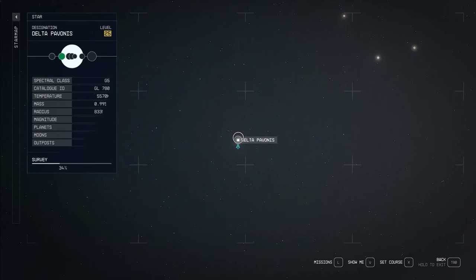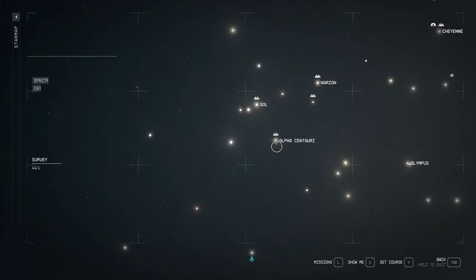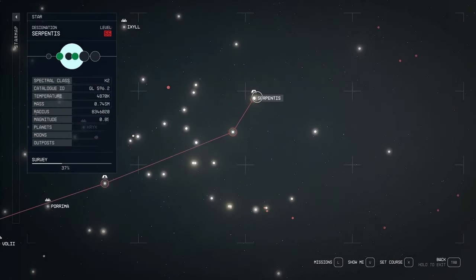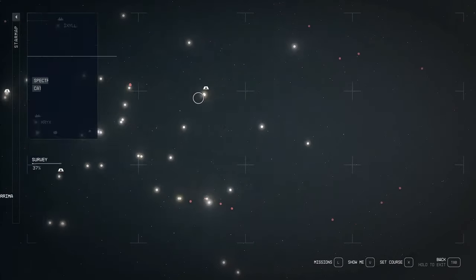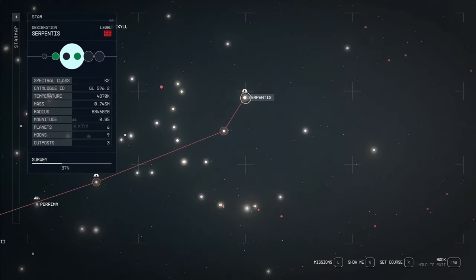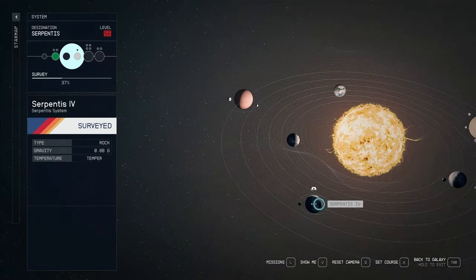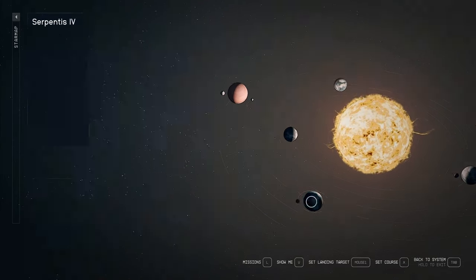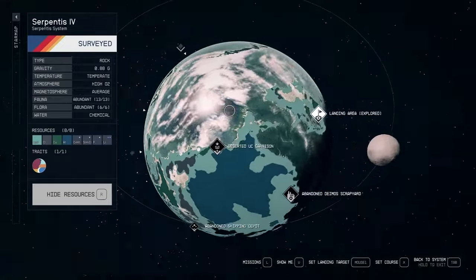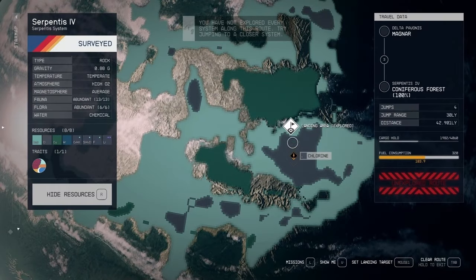So here we're in the Delta Pavanis system, pretty close to Alpha Centauri, just right down below it. The next place we're going to is the Serpentis system — it's a little bit further out over in the corner of the map, getting over to this side. And we're going to Serpentis 4. It looks like I'm going to have to make a couple of jumps to get there. But this is the landing site we're going to — it's an area I found that's right in between the coniferous forest and the mountains.